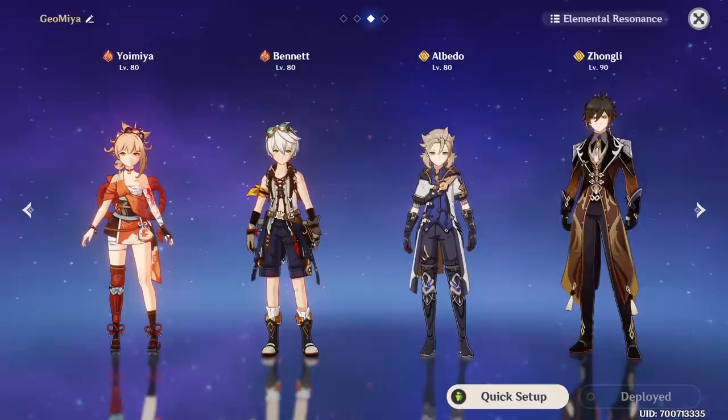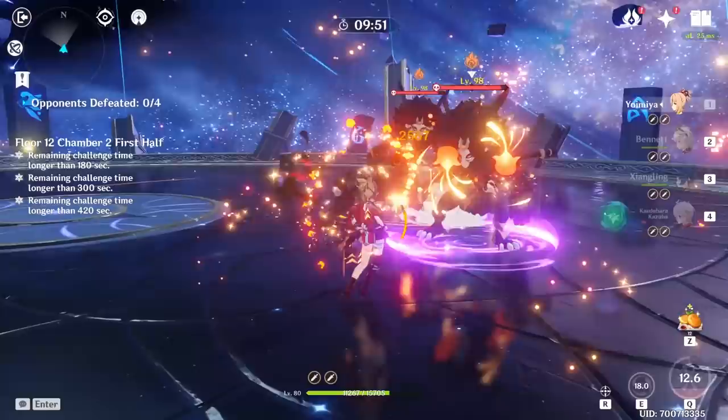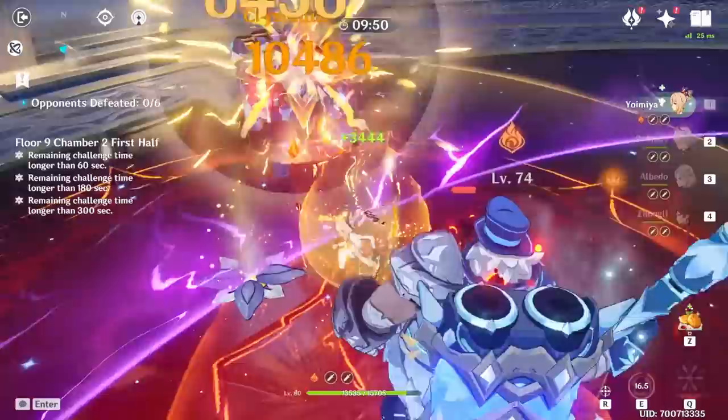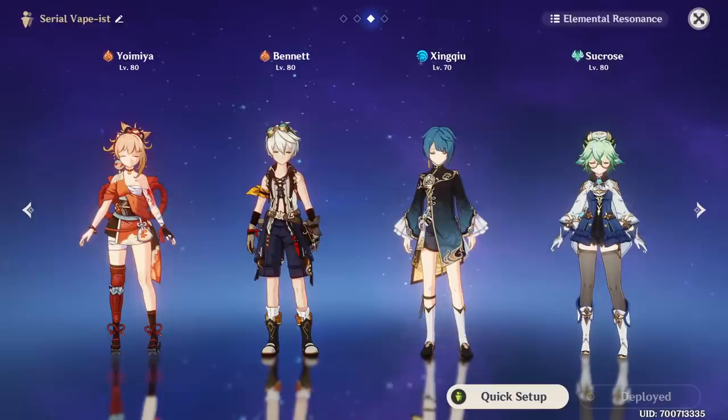The next team that works with Yoimiya's normal attacks is a Mono Pyro or Geo-Pyro Resonance composition. The basic idea is that since there are limitations to triggering elemental reactions, why not skip that and go straight to raw pyro damage? To achieve this, a good Anemo support like Kazuha, Venti, or Sucrose with a full Viridescent Venerer set to shred enemy resistance is the first step. Then you obviously want Bennett and Xiangling for a quick and easy damage rotation, or alternatively Zhongli with Albedo or Ningguang for double Pyro and Geo Resonance with Archaic Petra on one Geo teammate.